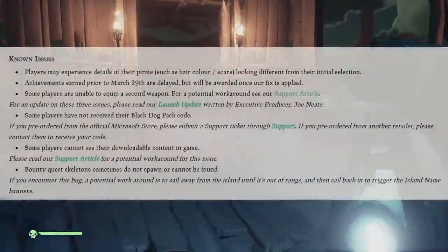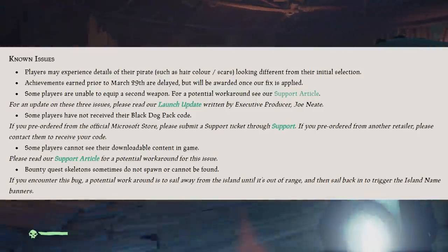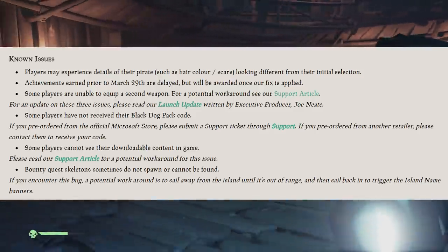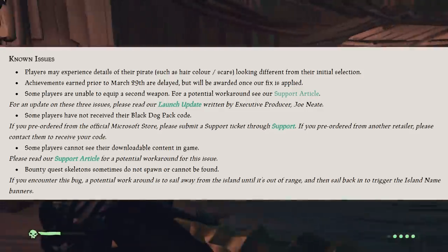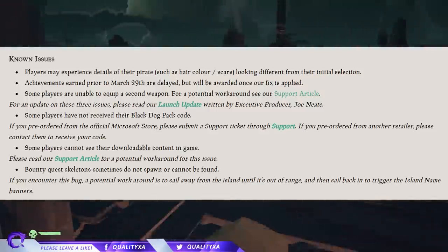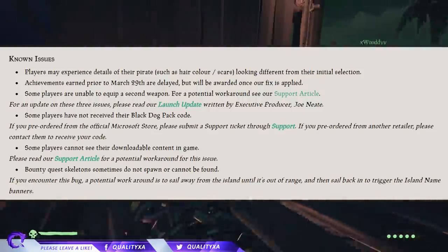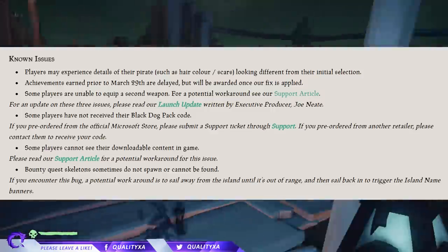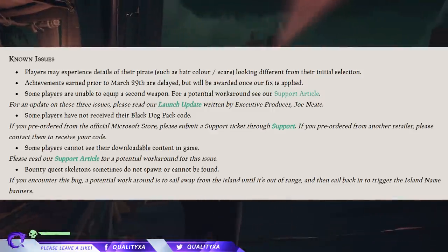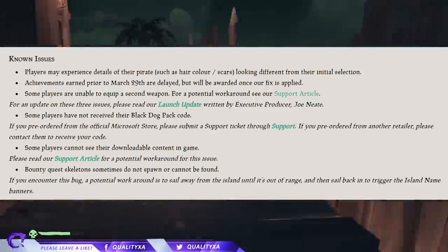Moving on to the known issues: players may experience details of their pirate, such as hair color and scars, looking different from their initial selection. Achievements earned prior to March 29th are delayed but will be awarded once a fix is applied. Some players are unable to equip a second weapon — for a potential workaround, see the support article. We'll leave a link to the forum topic so you guys can check that out.